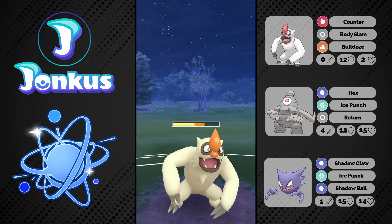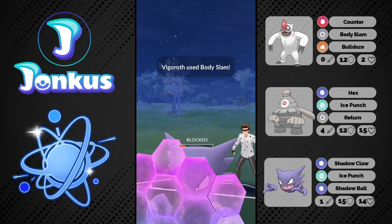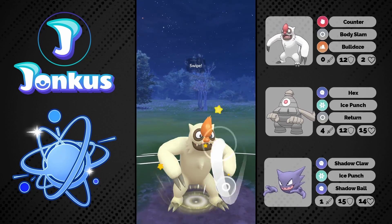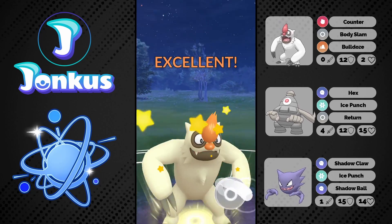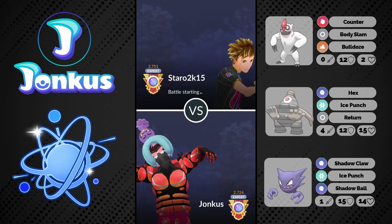We will see that two Ice Punches are barely not enough to KO us, so we can go ahead and go for one Body Slam which they shield up. As you saw, the Body Slam that hit us prior will knock out the opponent and we will be able to win the game, which is very nice.